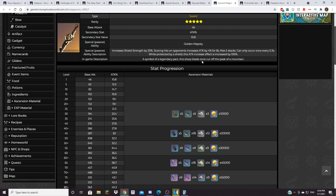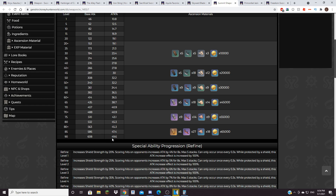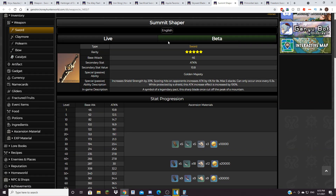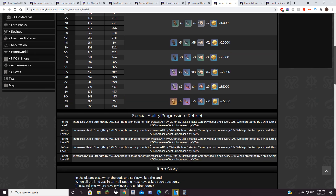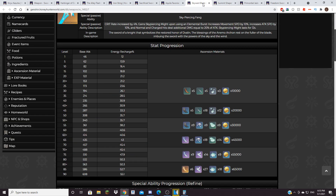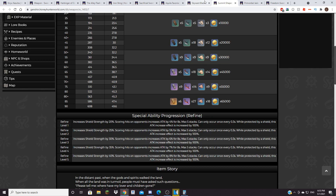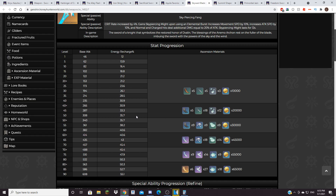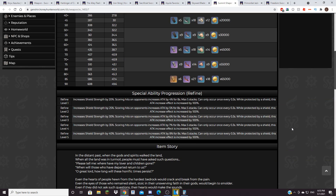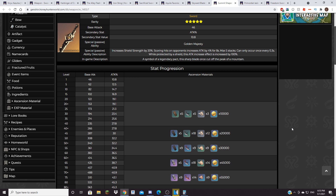Summit Shaper, if you have a shield, is really, really strong. It has 608 attack and a very high attack percent substat of 49.6%. The passive increases shield strength, and hitting your opponent gives you 4% attack for 8 seconds, stacking up to 5 times for 20% total — and if you have a shield it doubles to 40% attack. I think Summit Shaper will probably be better than Aquila Favonia and Skyward Blade because that attack percent and passive make Kazuha quite strong. Though if you prefer getting ults more often, Skyward Blade's Energy Recharge might be preferable — it's somewhat personal preference.